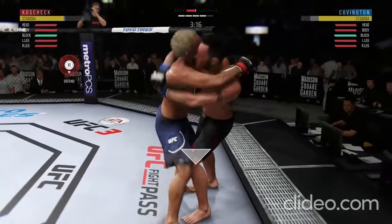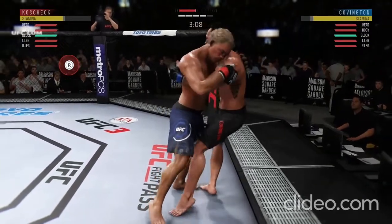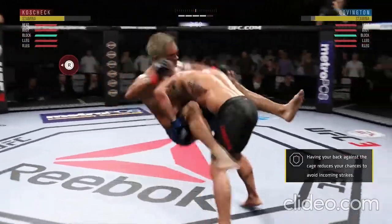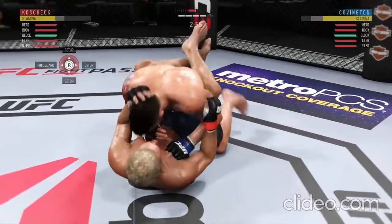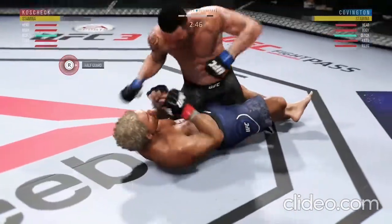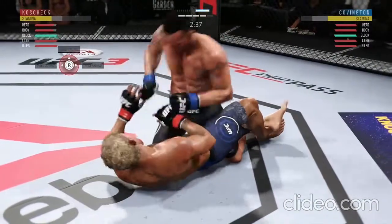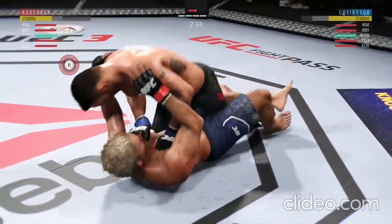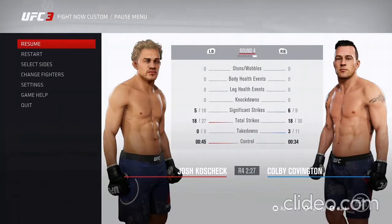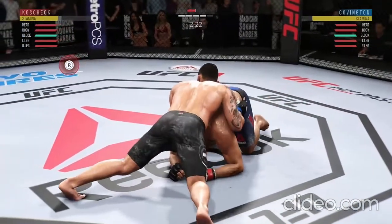Back to over-under control. Sprawls out of the way of that takedown attempt. Stuffs the takedown. That knee might have landed there. Good takedown defense — very nicely done. And he scores the double leg takedown. Under three minutes remain in round four. The way he passes the guard is just a thing of beauty. A couple big elbows now. That bruise on his torso is getting much worse. Big elbows landing for him now. Moves into side control. Pretty good work here from the bottom as he tags him with that punch.